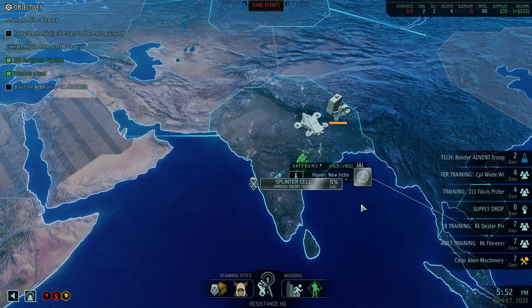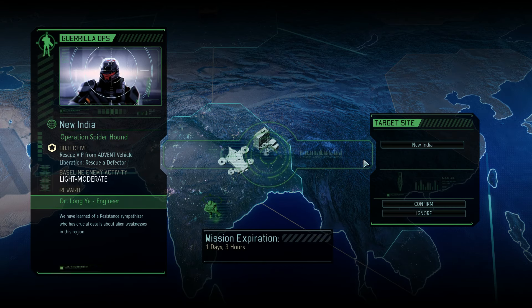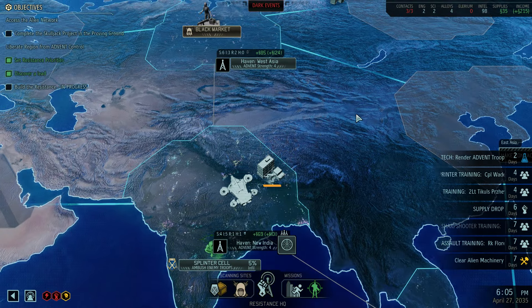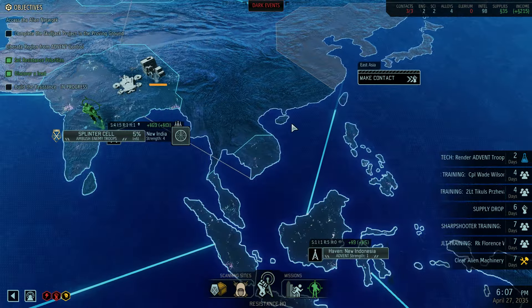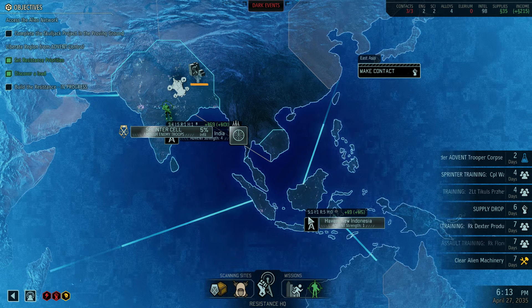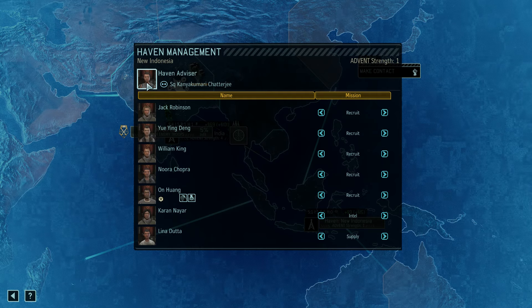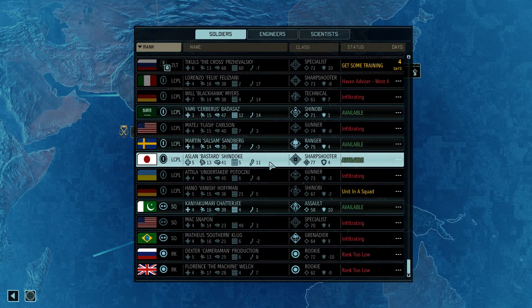Hey guys, Stealth here! Welcome back! Episode 12 by now, and we're doing quite well with this playthrough. We have only two guys in the hospital. We have one mission coming up, which is the Ambush and Enemy Troop Column. We are looking at some other possibilities, but a light to moderate baseline activity to get an engineer and an infiltration of one day is a bit steep. So that's not something I'm going to be trying. What I will be doing is shuffling this Haven Advisor in New Indonesia, because it's a squaddy.